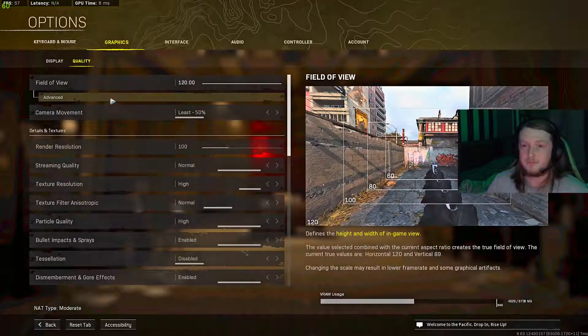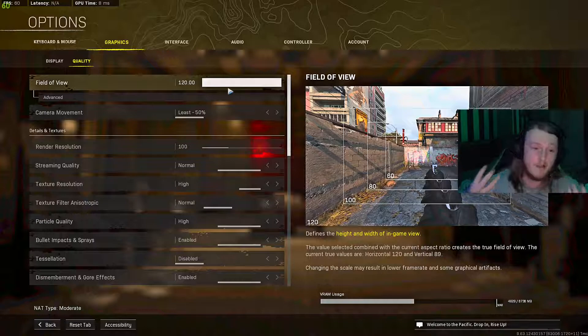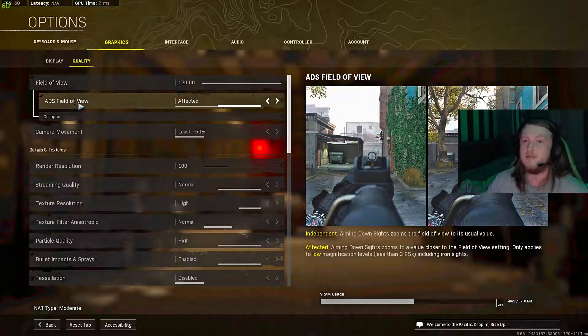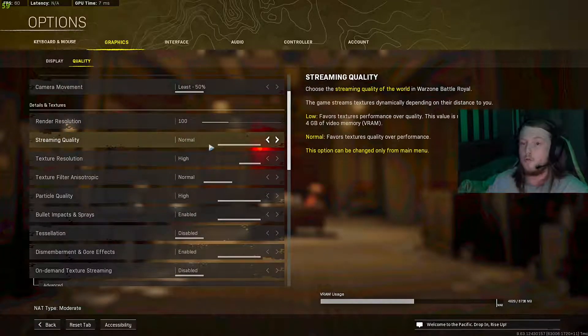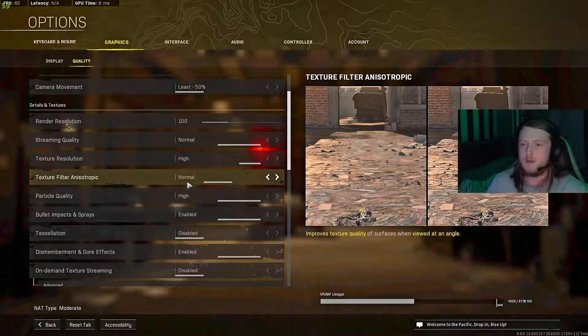Heading over to Quality now. Field of view is entirely up to you, but I'd have it on 120 — otherwise you're missing out, you can't see half the stuff you should see. In the advanced FOV settings, have Field of View ADS on affected. Camera movement on least. Render resolution on 100. Streaming quality on normal, and texture resolution on high. Anisotropic filtering — have this on normal, otherwise it really does a number on your FPS.